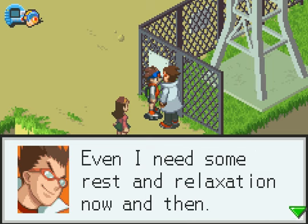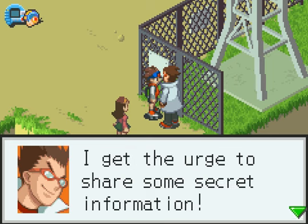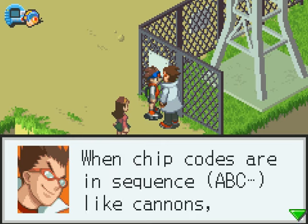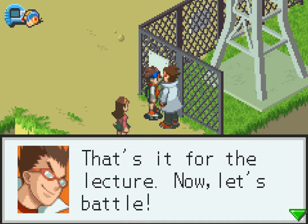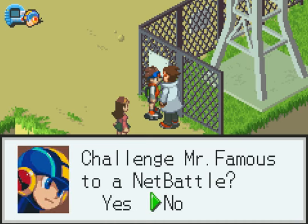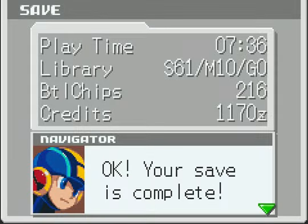When I see a young net battler like you, I get the urge to share some secret information. When chip codes are in sequence — A, B, C, like cannons — program advances can occur. Well, I already know that. Mr. Famous! Let's not battle yet — I'll just save here.